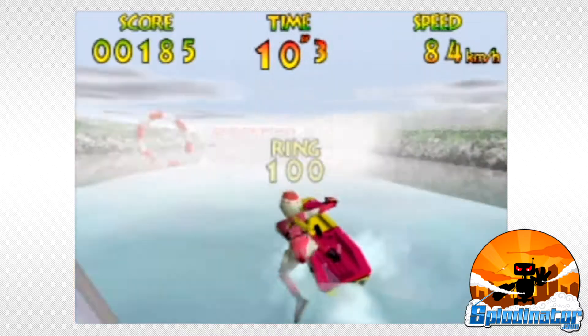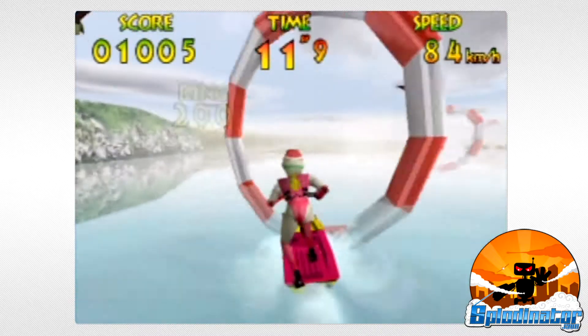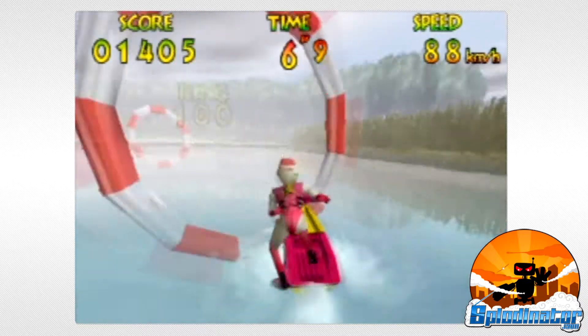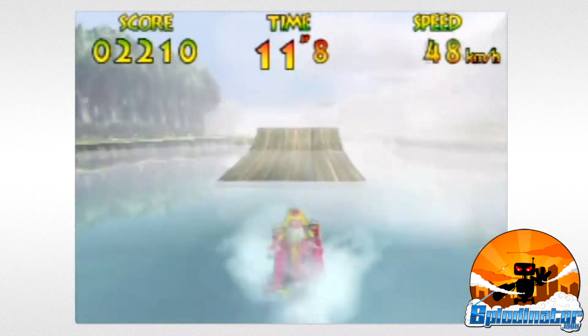Beyond those modes, Wave Race 64 includes an addictive stunt mode that has you compete for high scores by passing through rings and performing tricks. I always liked heading out to the peaceful Drake Lake for this one. Both acrobatic stunts like handstands, and aerial moves off ramps like backflips and barrel rolls, are possible with the right moves on the joystick.